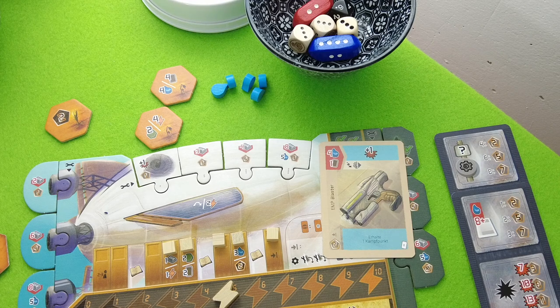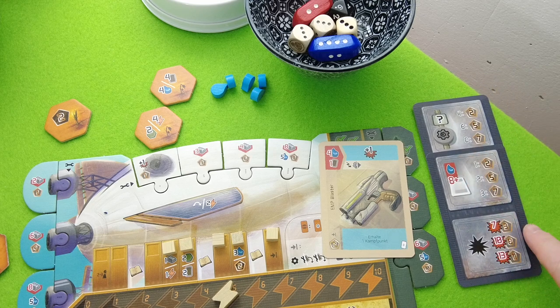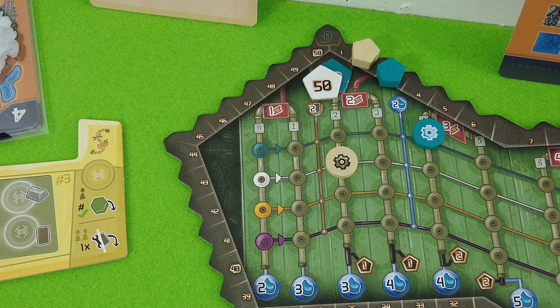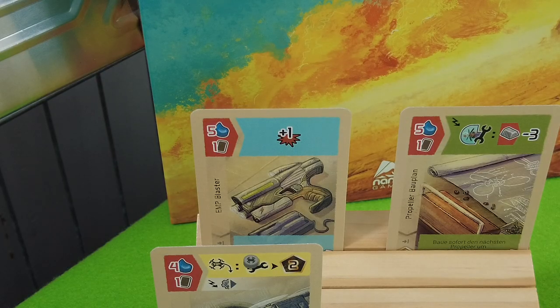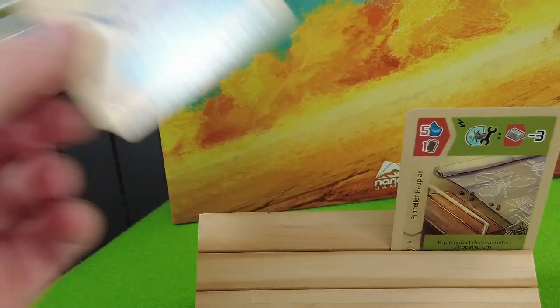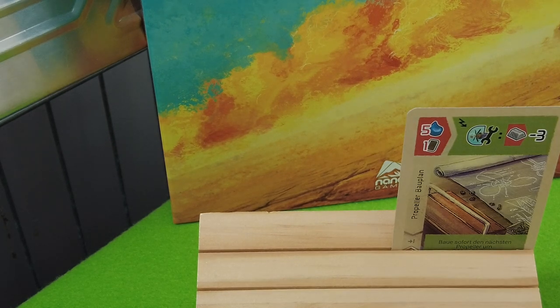White chooses their action — likely another production turn. Upgrading the loader for two steel gets a point, and now White can place three growth tiles. With the second production action, let's build another EMP blaster for four water — another two-pointer and another fighting point. We get rid of this card. Blue gets a free production action too and builds another EMP blaster for five water, discarding a card. It's four points and another fighting point, moving Blue to two base fighting points. That was the end of round three.